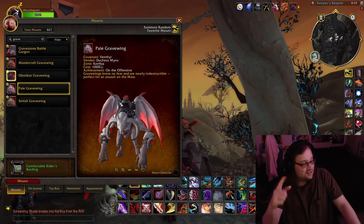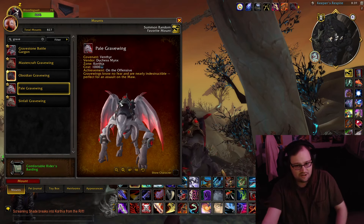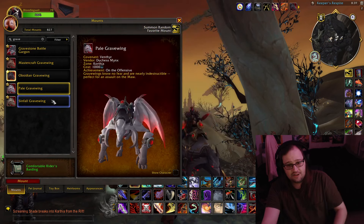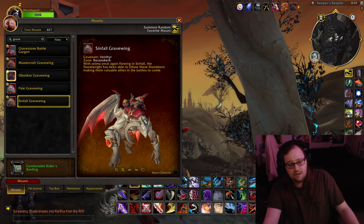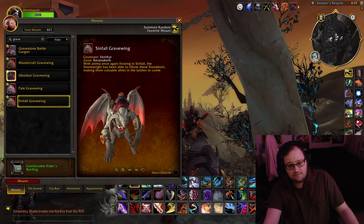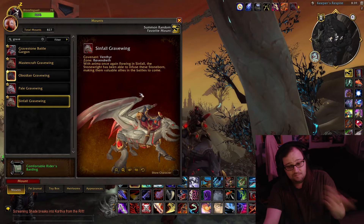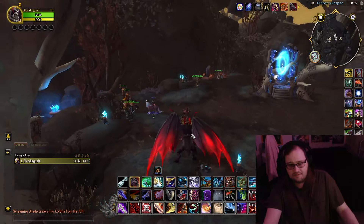This one drops from a Rare here that you summon as a Venthyr. This one you get from Korthia after you complete the achievement. What I did to buy all these — I just swapped the Covenant on my main character and bought them all. It costs a thousand Stygia. And then this one is the one you earn from doing your Covenant campaign and doing the special thing. So there you go — that's number five, the Gargoyles.